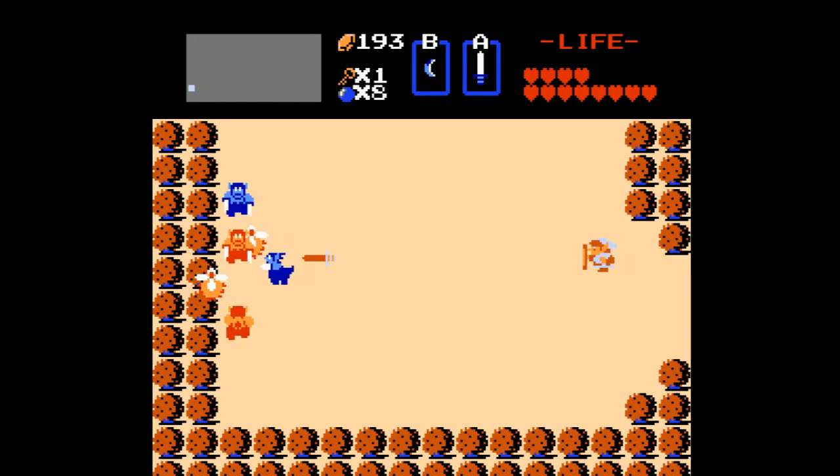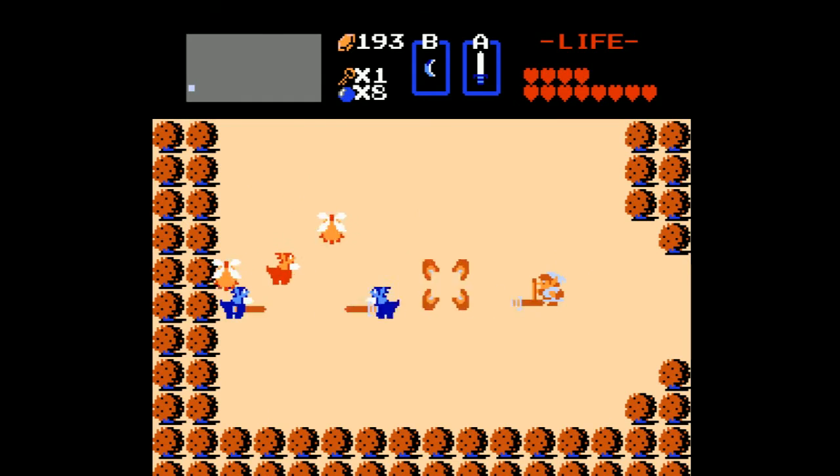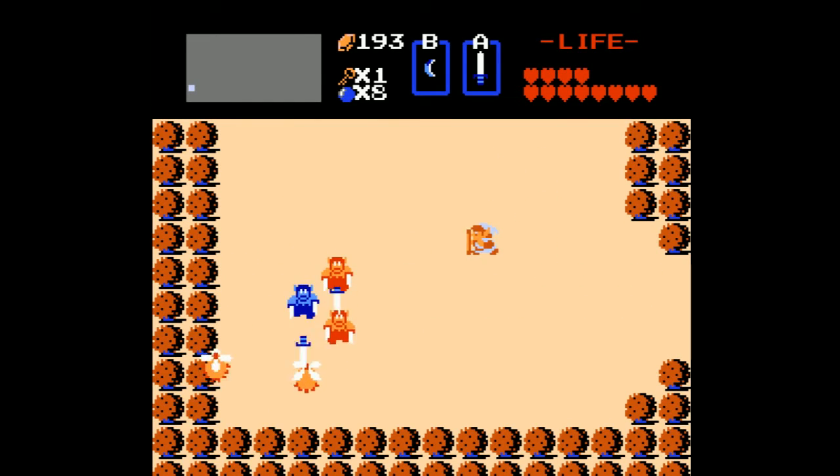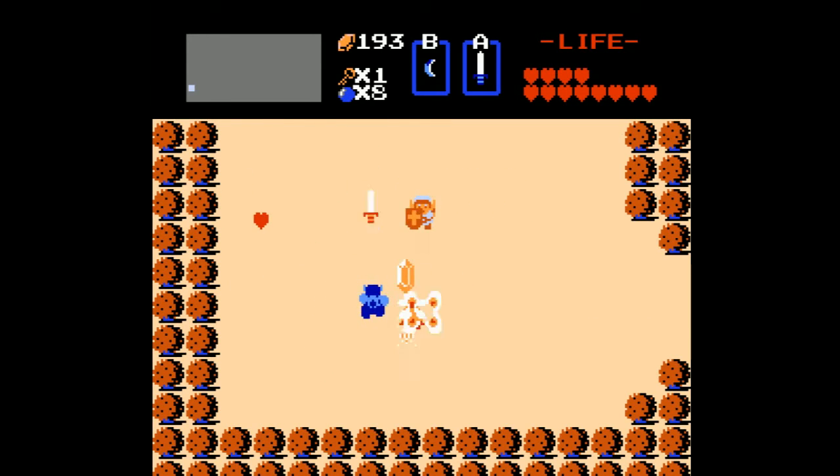We're up against more Lynels. Remember, we took these guys on a while ago — these guys can be tough. Staying away from them. But at least my magic shield will block their swords. It's so much easier with the blade beam, so I try to stay at full health as much as I can. That's the secret to the Lost Woods: up, left, down, left. If you don't do that, you'll be stuck in the dark wood.